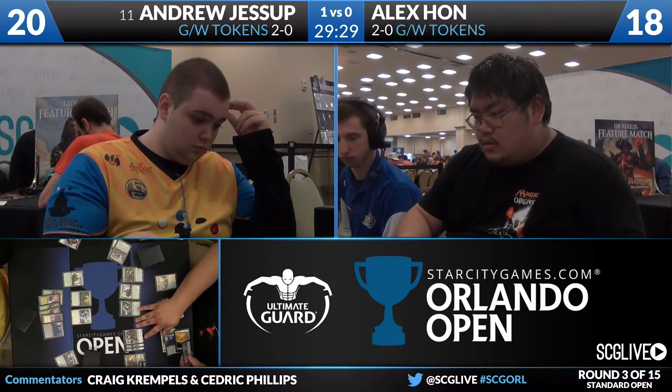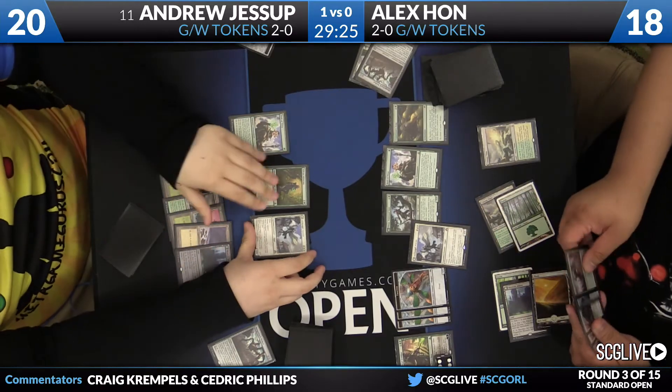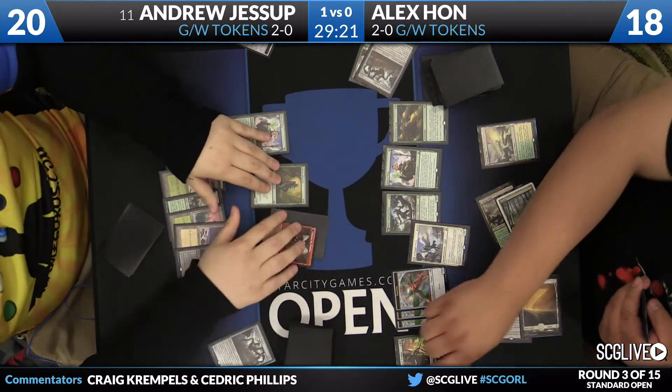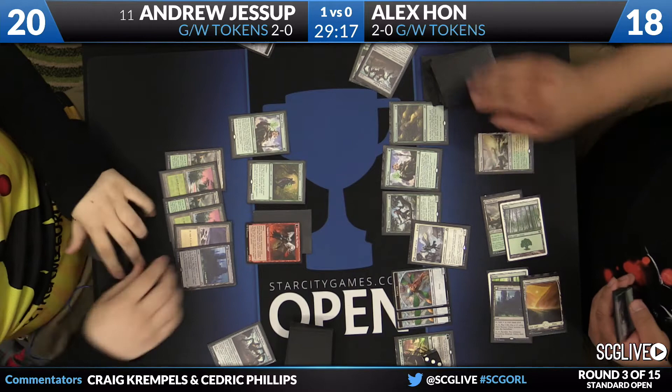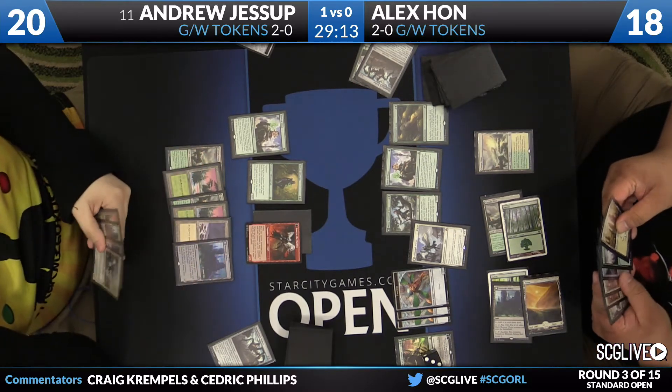We're a little deeper into game number two. These players have a pretty cluttered battlefield. As we zoom in here we'll get a good look at it — Archangel Avacyn has been cast. Andrew Jessup is transforming his Archangel Avacyn and will redirect the damage over to Nissa. But Archangel Avacyn on Alex Hahn's side was cast in response to Archangel Avacyn flipping on Andrew's side to prevent creatures from dying.